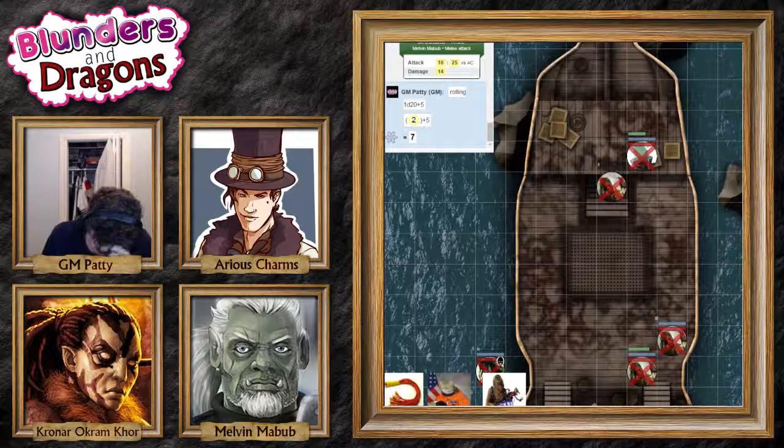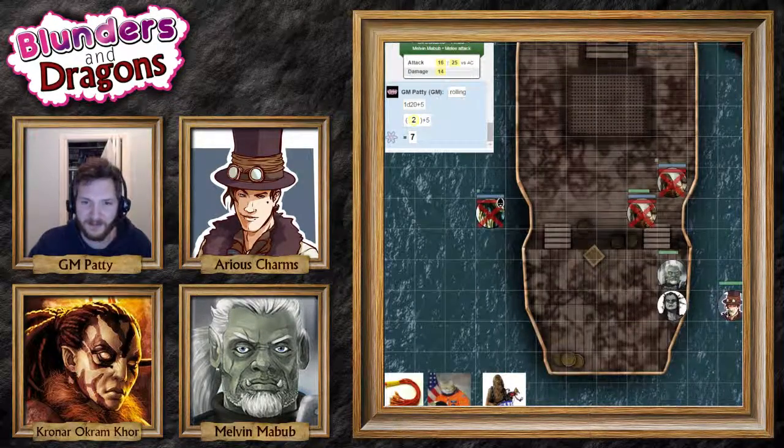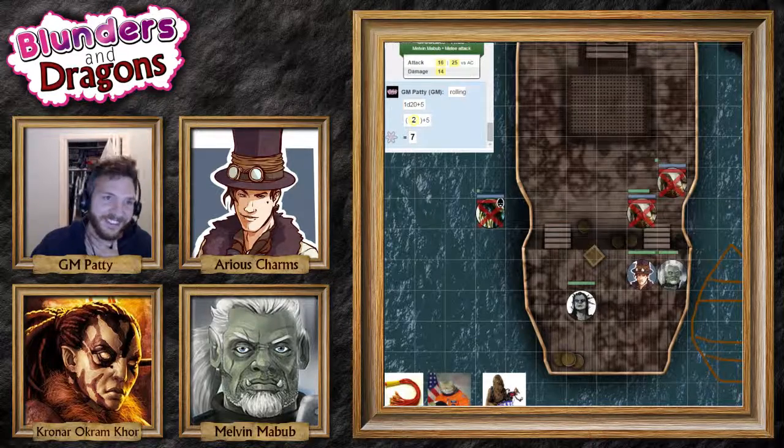I will grab Arius and single-handedly lift him back onto the boat. Arius hugs Melvin: 'Oh thank you! It was so scary!' 'Did you have a lapse in your courage?' 'That horrible water witch used her secret gaze on me and scared me so very much — I'll never leave you again!' He clings to Melvin as much as he can.